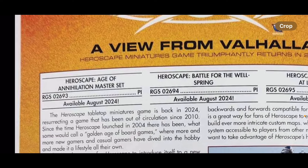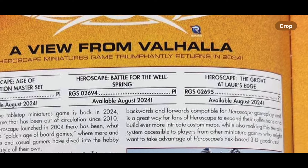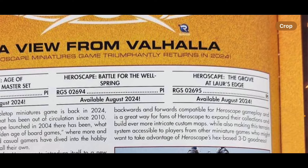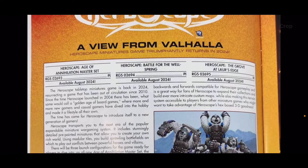You'll notice a few different things: HeroScape Age of Annihilation Master Set, HeroScape Battle for the Wellspring, and HeroScape The Grove at Lauer's Edge. So it looks like we can confirm that there are going to be three products that we'll be able to purchase out of the gate.